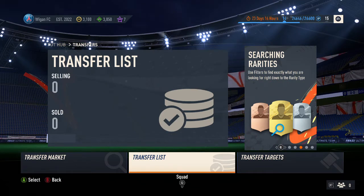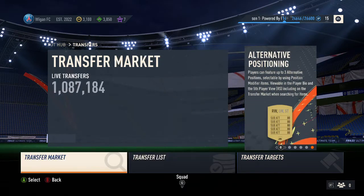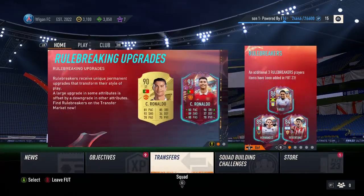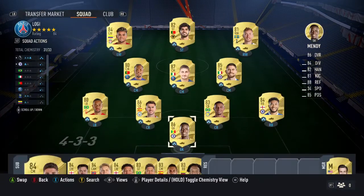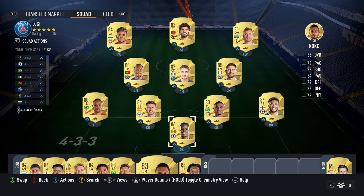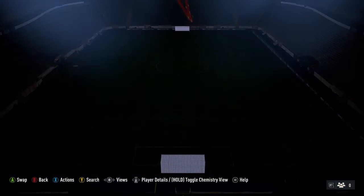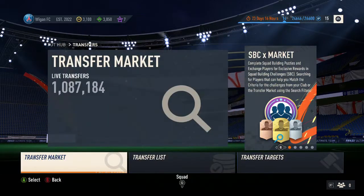Hello everyone, today on Trooper23 we're going to be explaining how to get lots and lots of coins. If you're looking at a team with walkouts and players like this and a solid bench, just follow these few steps. All you need is a couple thousand coins.